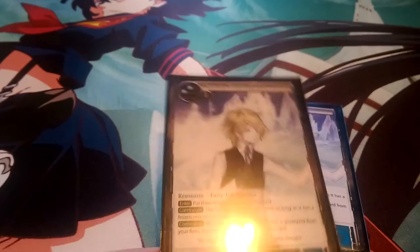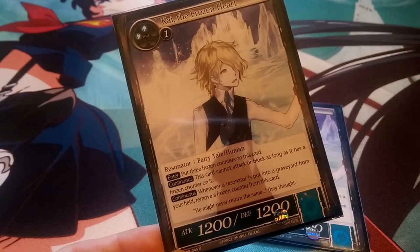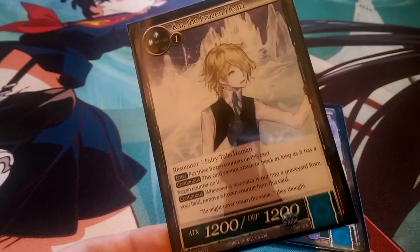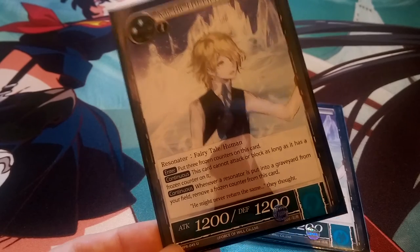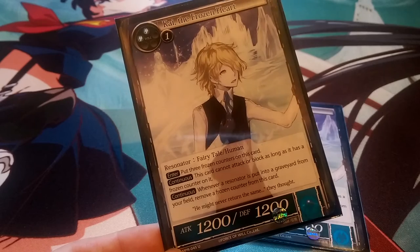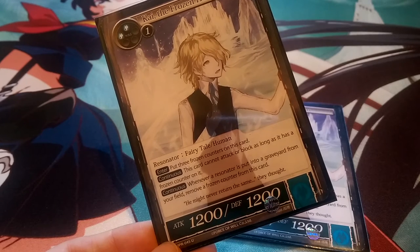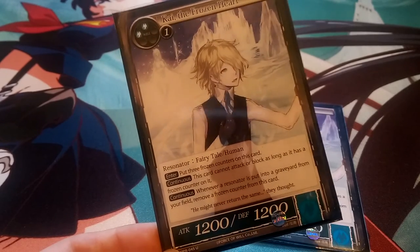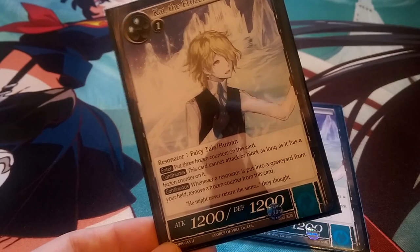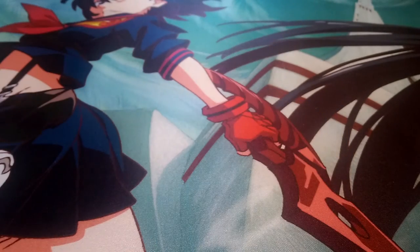There's one more two-drop I forgot — we have Kai the Frozen Heart at two copies. He's a three-drop 1200-1200, which is why he's interesting at that cost. When he enters the field, we put three frozen counters on him and he cannot attack or block as long as he has a counter. Whenever a resonator is put into the graveyard from our field, we remove a counter. So we can essentially sacrifice three of our one-drops to remove all counters and have a 1200-1200 available by our third turn.